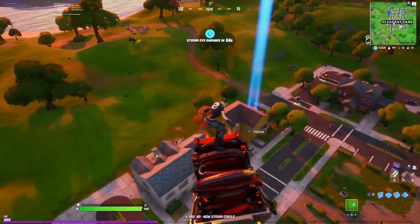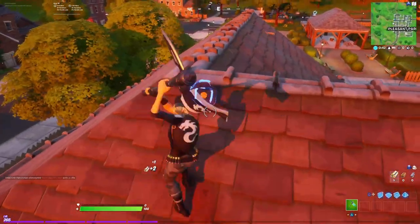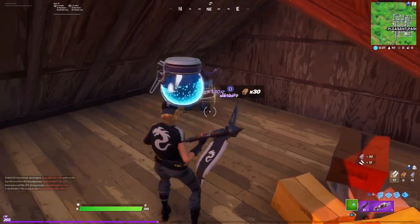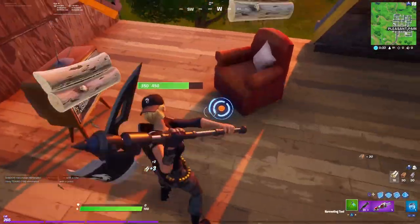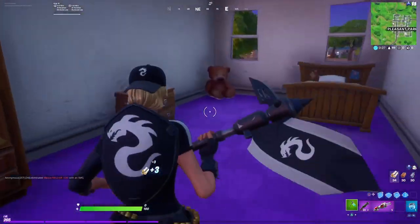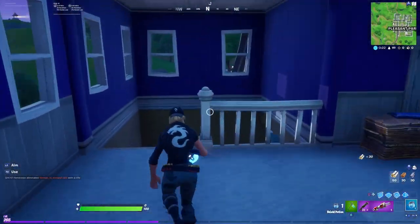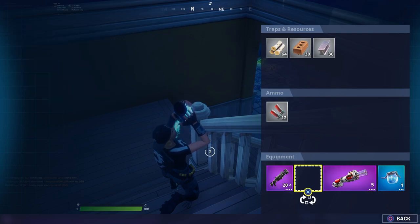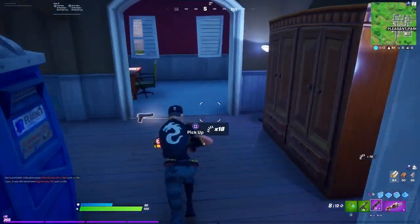My favorite location is Pleasant Park. An easy way to do it is to land on this yellow house — make sure you get to the roof. Look at that, we just found an awesome golden chest and got a purple tag! I was about to take the hotpot but let's see if we can find some minis first. No minis, so we're going to grab a little SMG and get ready.